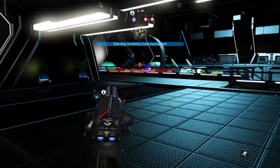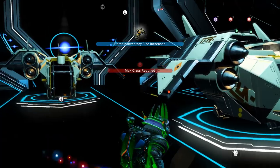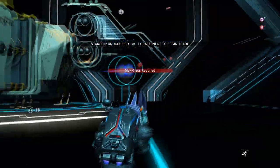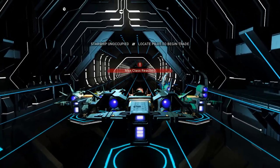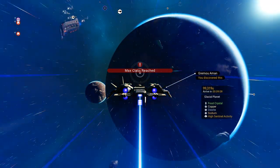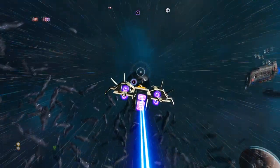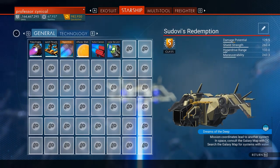That's absolutely everything unlocked. Now the next very important thing - you need to jump into your ship. It is absolutely imperative that you jump in your ship and fly off. Do not jump back out - if you do, you have just lost all your nanites. Make sure you jump in your ship and fly off into space.